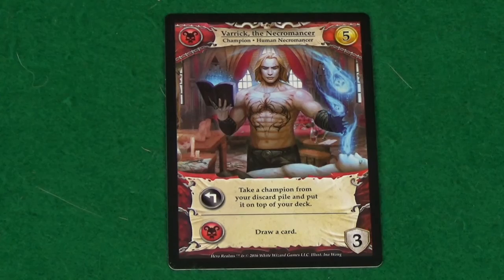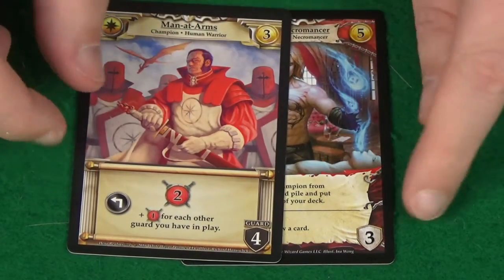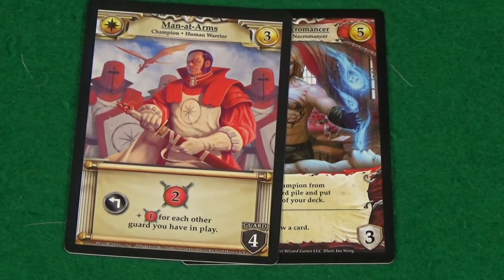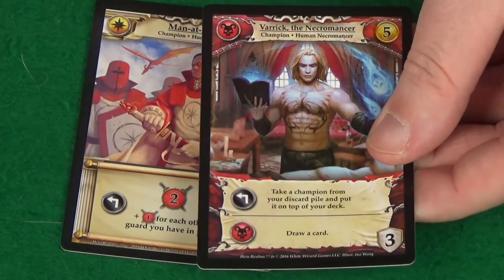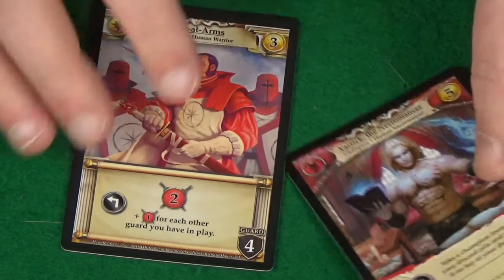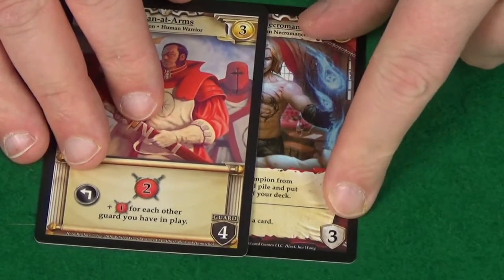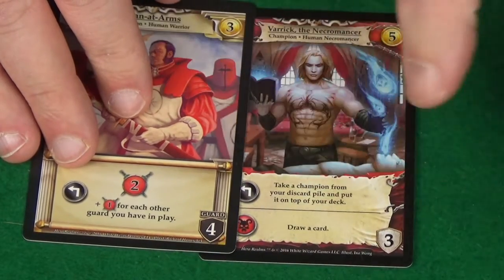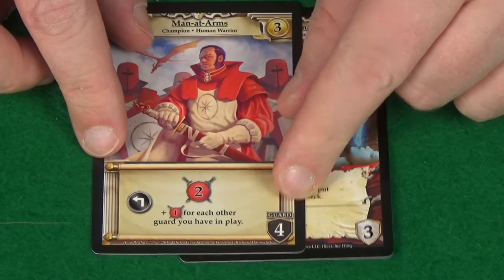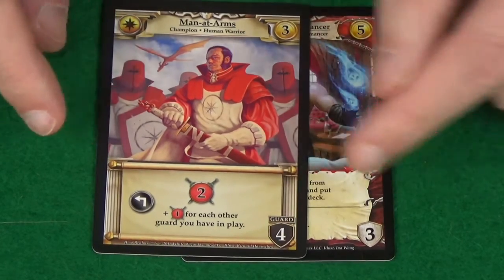That's to do with allies, but first let's explain the difference between the white and the black shield. To get rid of a champion you must stun it, and that means doing it enough damage to match the number in the shield. So if I do three damage on this champion here they would be stunned and placed in the player's discard pile, ready to draw again in a future turn. This one would take four damage. The difference between the black and the white is that I don't have to attack a white champion — I can ignore it and attack different champions or attack the player directly. With the guard shield, I have to take out the guards before I can attack any other champions or the player directly. If there are multiple guards I can choose which guard I am targeting.